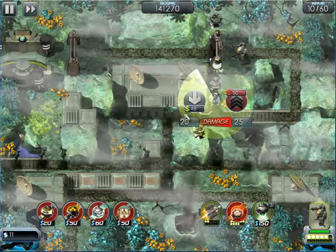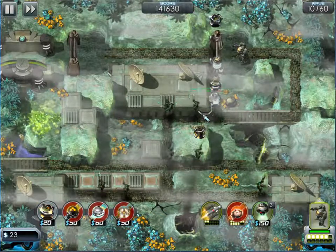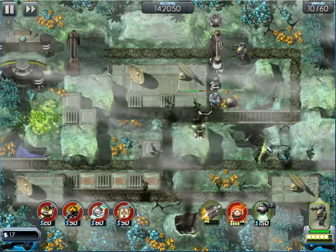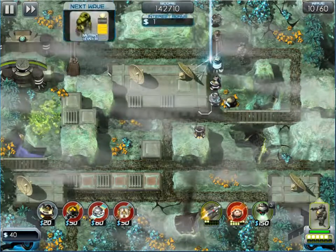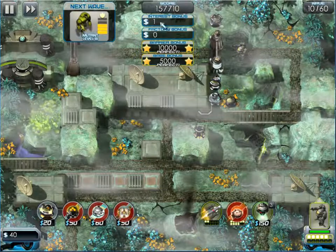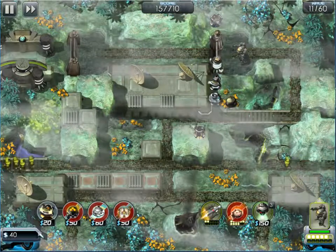Unfortunately my new tower doesn't affect flyers. I can increase this one up now — I want this to be a kill zone. You can see the new tower firing a completely different type of shot now — it's doing 15 damage. And a bonus dollar up there because I had money left in the bank at the end of the round.